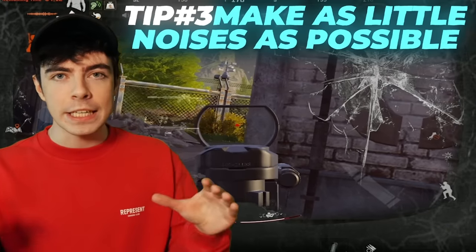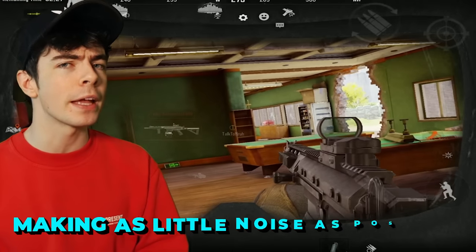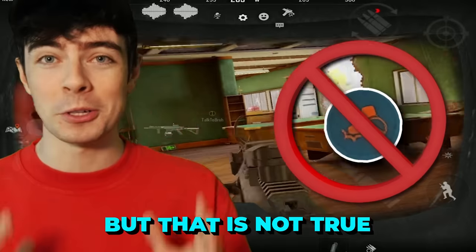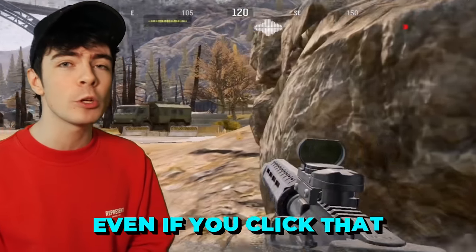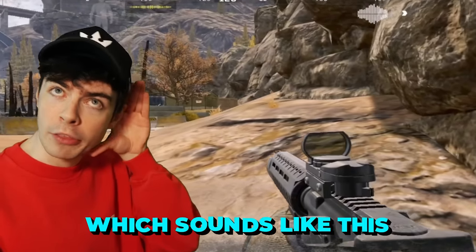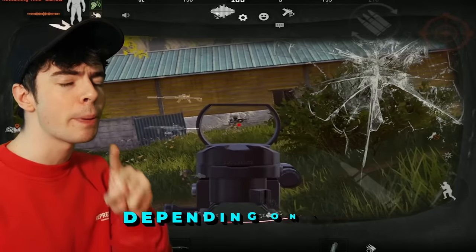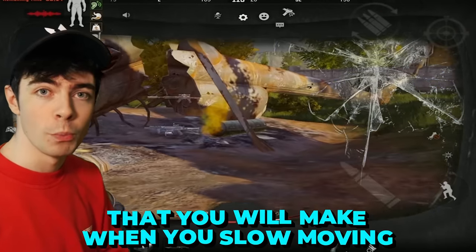Number three: make as little noise as possible. As I said previously, there are quiet sounds inside of this game. You may think making as little noise as possible is just clicking the footstep button and moving as slowly as you can — that is not true. There are so many different sound effects within this game. Even when you click that, you have a slow-move sound effect which actually changes depending on the surface you're on. Here's the metal noise you'll make when slow-moving.